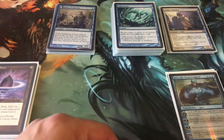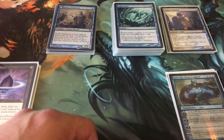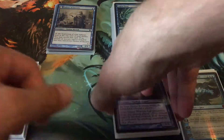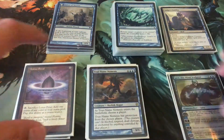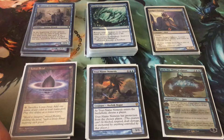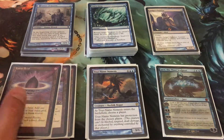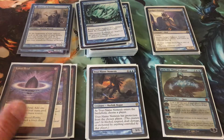So that was the start of my Legacy Mono Blue deck. It needs more Merfolk — I don't have the complete deck list with me. But this is my attempt at a budget build. Legacy, Vintage, all that stuff is expensive, and I'm playing with what I got. These are cards I've pulled from packs, except for the Lotus Petals and the Delvers.